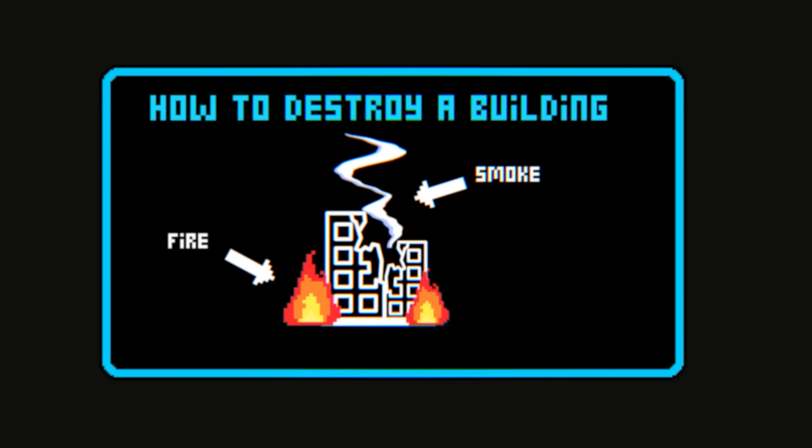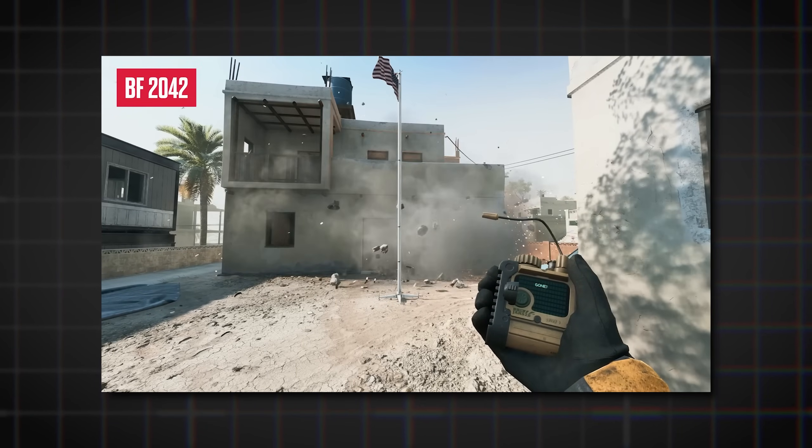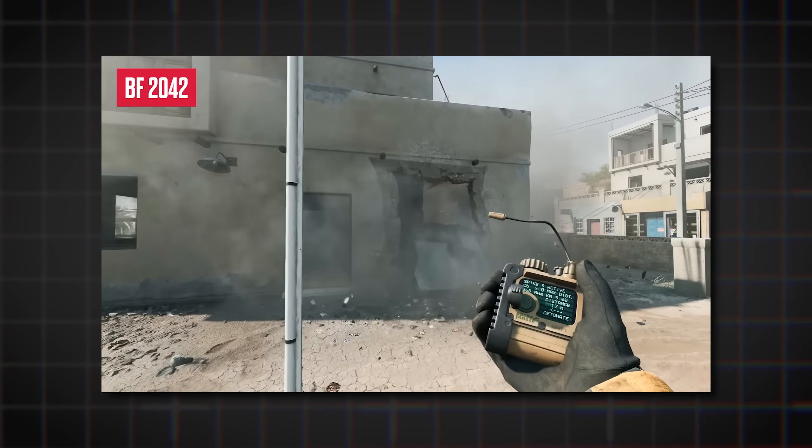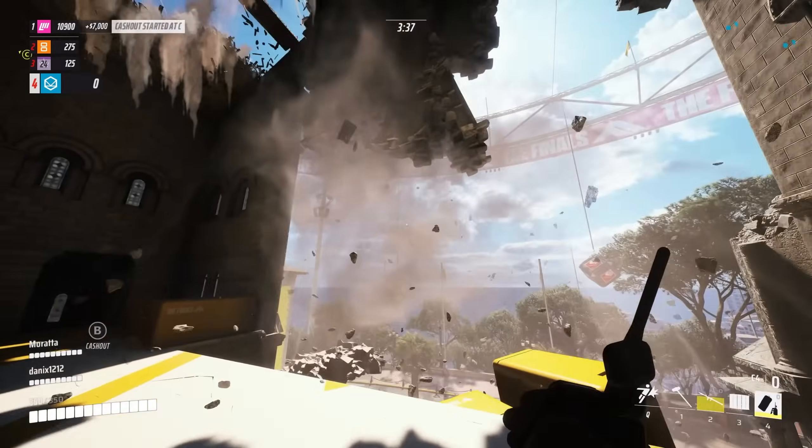At the same time, the game triggers special effects for things like dust and fire. This makes sure everything moves somewhat like it would in real life. And there you go — you've got a realistic building explosion right there on your screen.